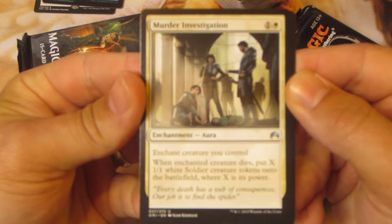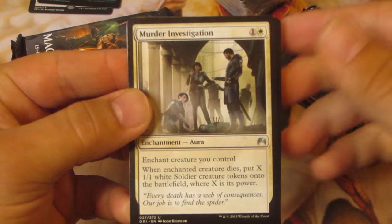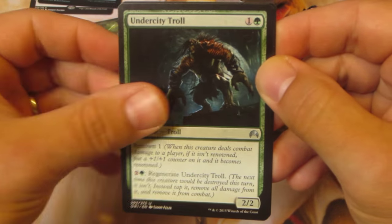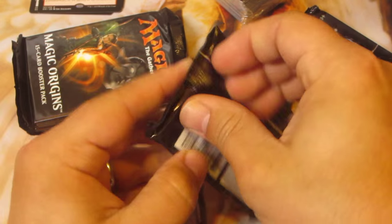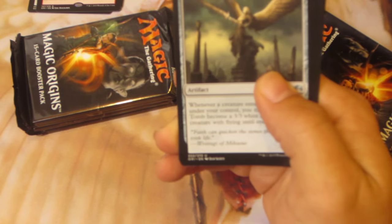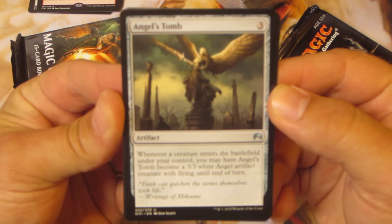Next up we've got Murder Investigation. Bounding Krasis — kind of cool. Undercity Troll. And Chandra's Ignition — kind of sweet. Doctor Token. I've heard some pretty good stuff as far as the limited environment with Origins, so I might try to get out to my local to do some drafting with this set.